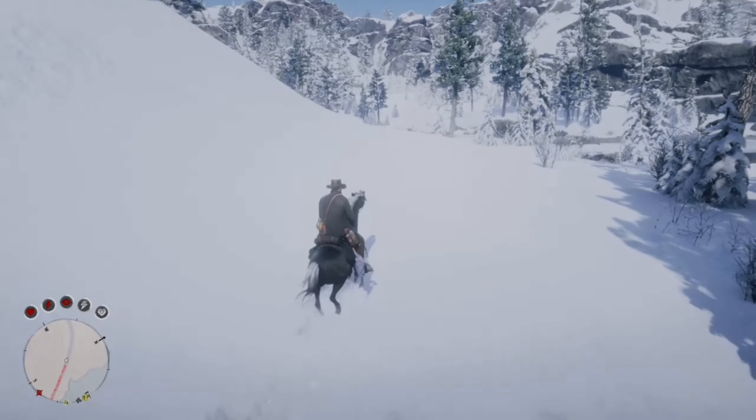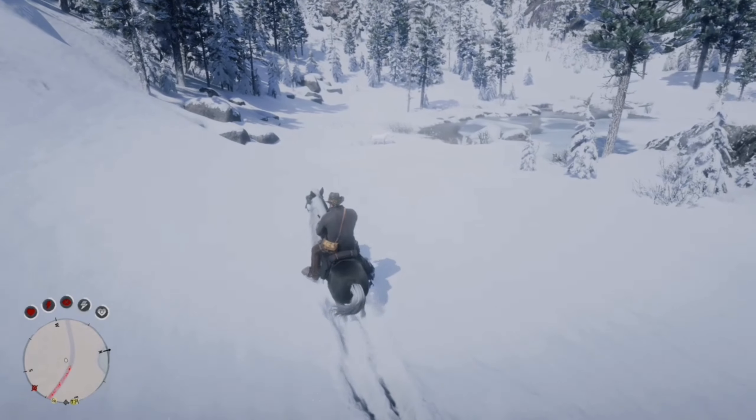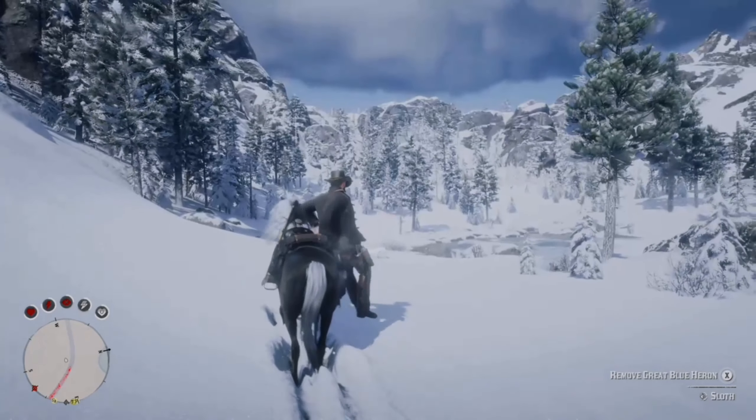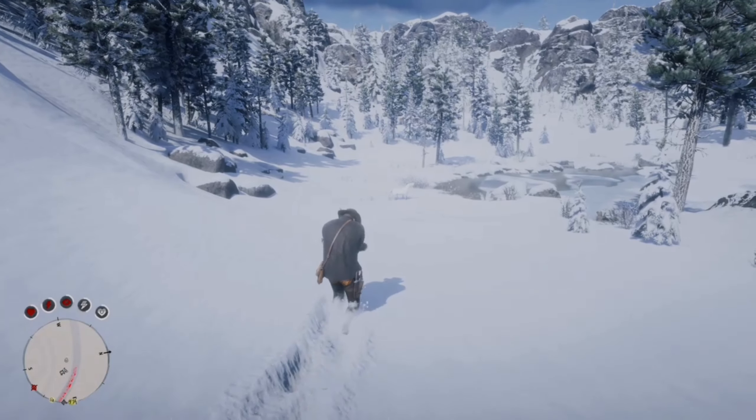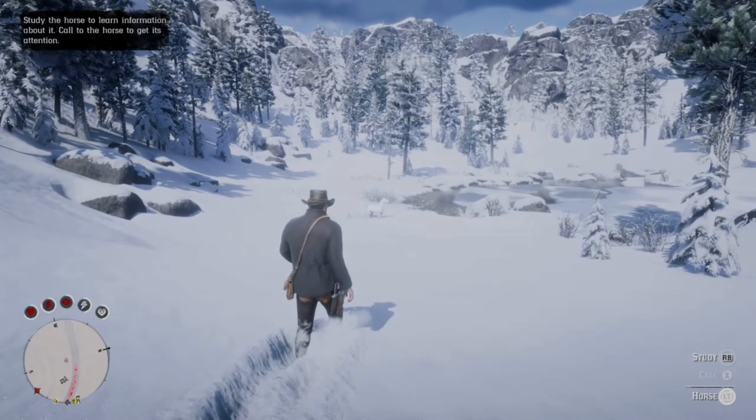Make your way over to that area and just keep riding around and eventually you'll come up to this horse here — this white one. It is white obviously so it's going to be pretty hard to see if it's not in this location specifically.